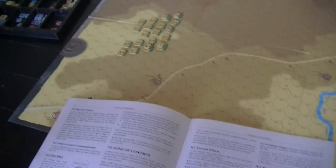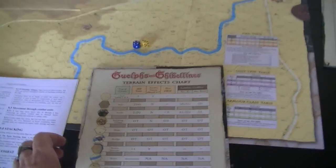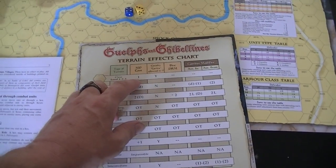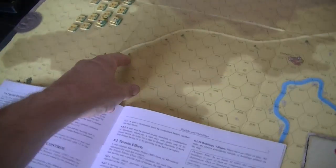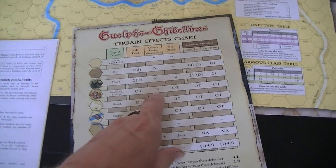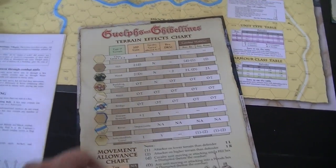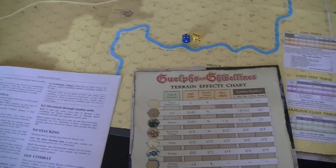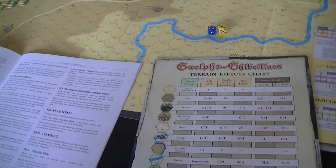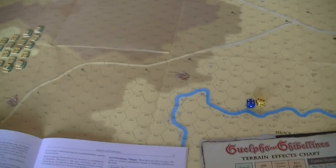Movement allowances are not noted on the counter. Cavalry have a movement allowance of five; everything else has a movement allowance of three. There's a cost listed for all the different types of terrain. For the most part, most of the stuff is clear, but there are buildings and villages — they don't look like they mean much but they do stop a charge. The hills are going to cost you extra movement, though I'm not entirely sure what qualifies as a hill on this map.